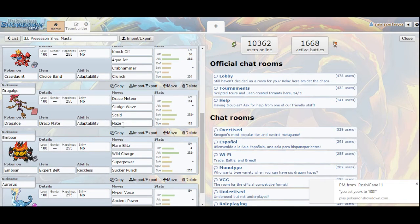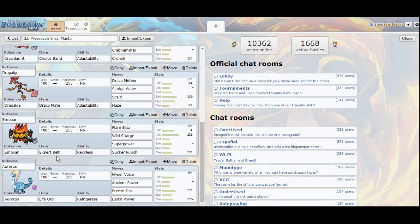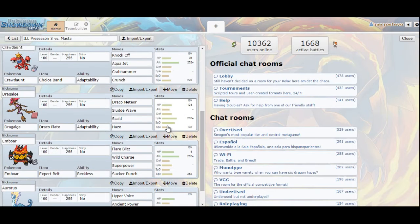Dragalge is going to be my last UU/OU Pokemon. With Dracoplate, I'm running Haze just because he might be setting up, but if he doesn't, I can get rid of my own Dracometeor drops. Sludge Wave handles Clefable. I only put 132 Speed EVs on Dragalge because that's what I need to outspeed uninvested Clefable — same logic applies to Crawdaunt. Clefable can get Psychic coverage to hit Dragalge, and Moonblast blows away Crawdaunt, so I need to hit those speed tiers before Tailwind.